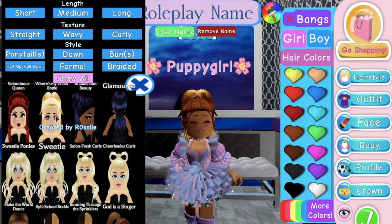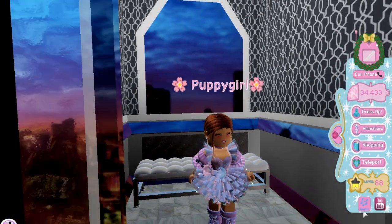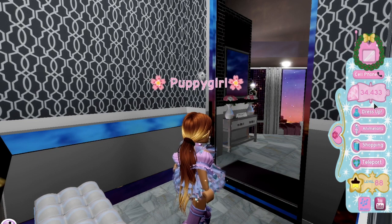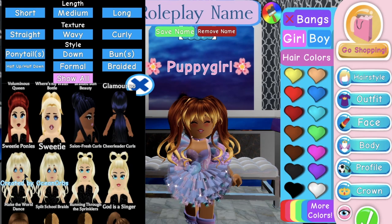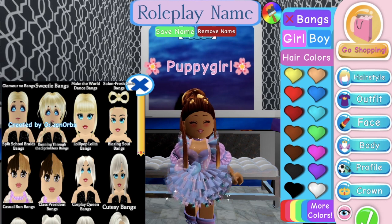This one's Where's My Water Ball. This one I really like — Braided Bun Beauty. I really like that. This one is the Llamour XO, so it's like a little ponytail. I really like that, it's pretty realistic. And then we have Sweet Ponies and Sweetie. These are a little bit crazy, but I like it. So those are the new hairs that were added, and along with those we got two new bangs.